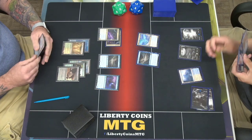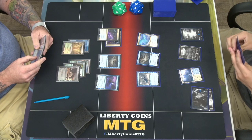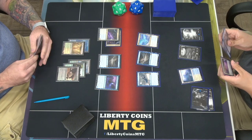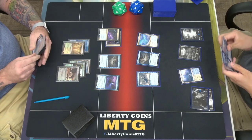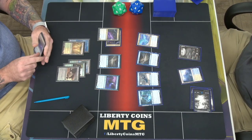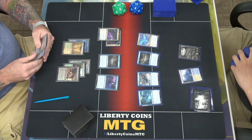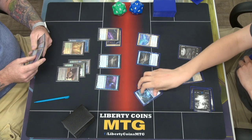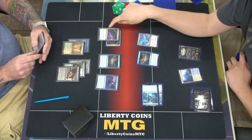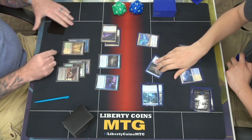I'm going to tap two to play Shackle Geist. That dude did some work last game. And I'm going to tap an Island to play a Spectral Sailor — got two cards on him. I'm going to tap this — two creatures — and attack with these two.